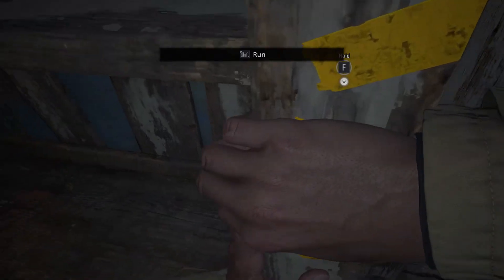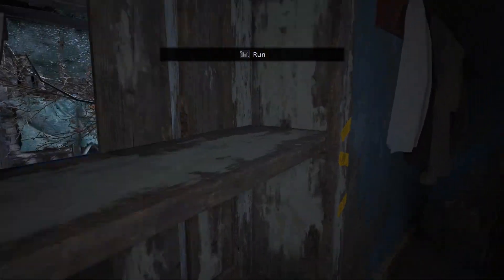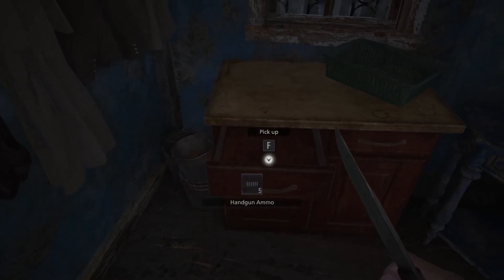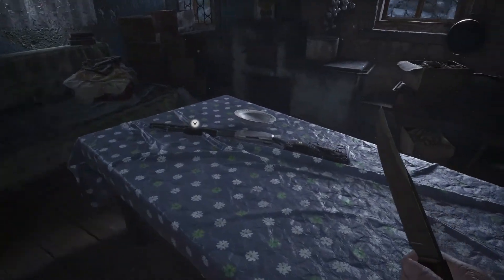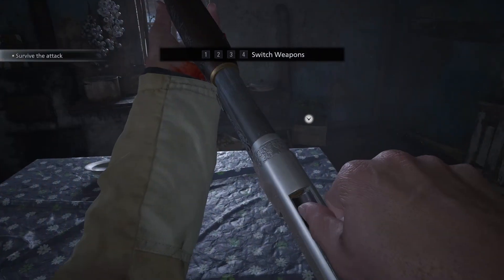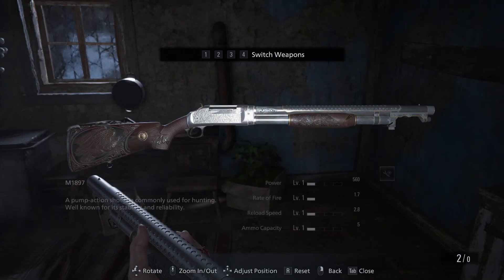Okay, here they come. Let's just casually search this house while they're locked out. 1897. I thought we were just going to get that double-barrel shotgun from before. Well, it looks like we got a regular pump-action. Pump-action shotgun, commonly used for hunting, well known for its stability and reliability. You can see that clearly there is an upgrade system that will be able to make these stronger later.